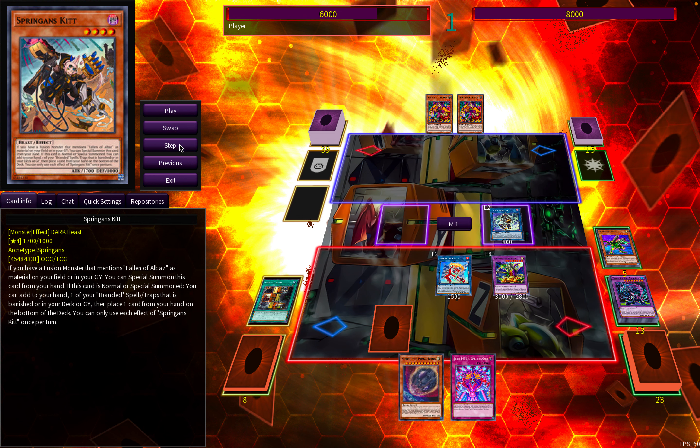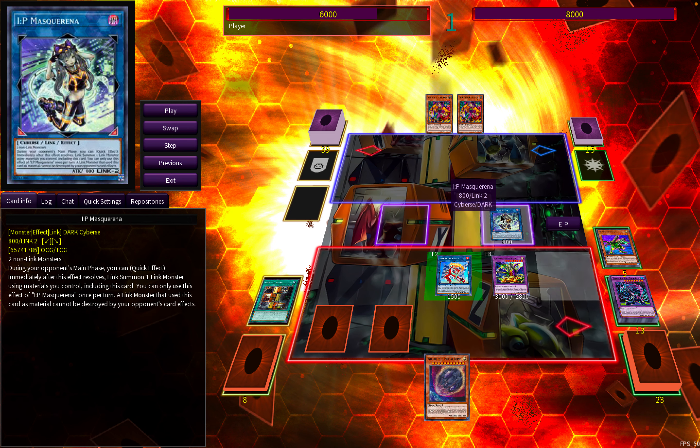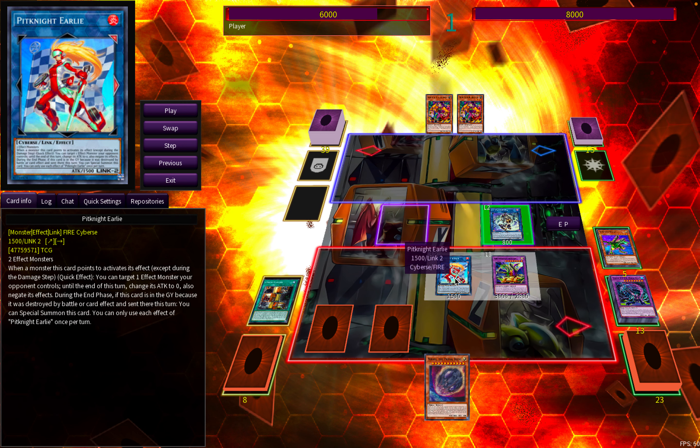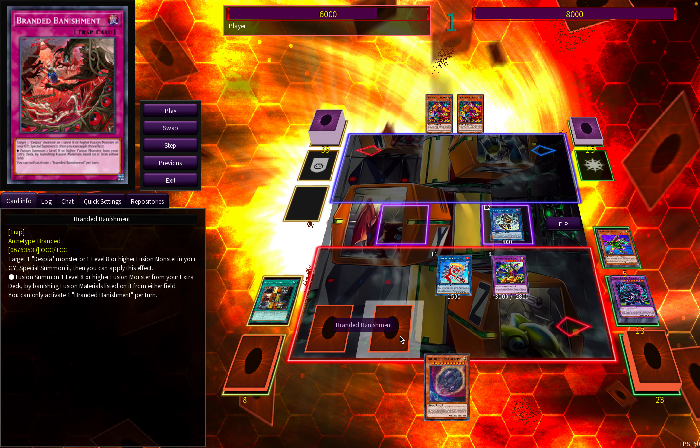That might have seemed like a lot of steps just to end on IP Mascarena plus ABC Dragon Buster plus Pit Knight Early, but this was a two-card combo of just Zayamon and a discard. We've ended on ABC Dragon Buster, an IP Mascarena which will use the ABC pieces to go into Appaloosa, Pit Knight Early which can be a negation when we use our ABC Dragon Buster effect, IP Mascarena effect, or Appaloosa effect, as well as Dangerous Gabu which is a targeted negation as a trap card, and Branded Banishment which can get us back our Buster and potentially fusion summon with our opponent's cards, as well as drawing two cards off of the field spell.